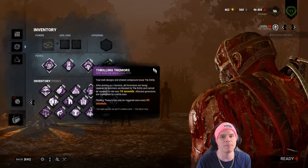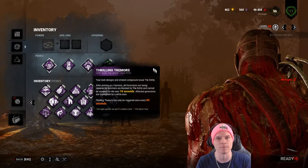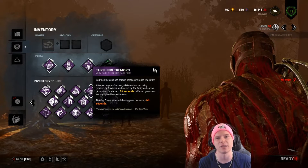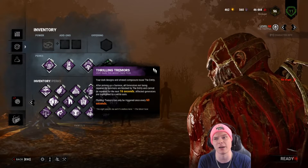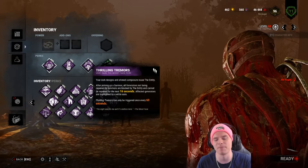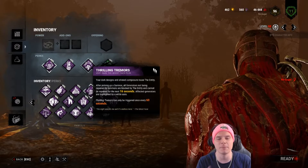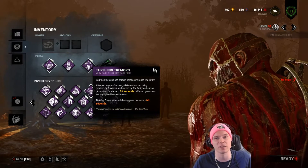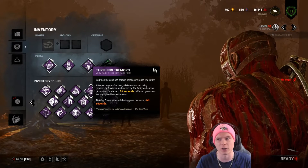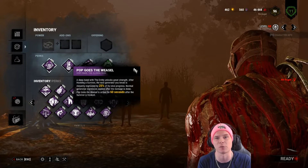Thrilling Tremors is very powerful — it's a rich man's Barbecue and Chili in my opinion. It seals all generators that people are not currently working on. Barbecue gives you situational awareness, but the Trapper's job is in the title — he's a Trapper, not a hunter. If I pick somebody out of a trap and hook them, and I see one generator not glowing white, that means survivors are on it. That gives me the highest-probability path for getting a Pop Goes the Weasel regression off.